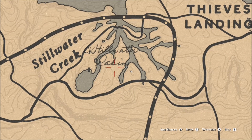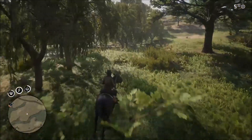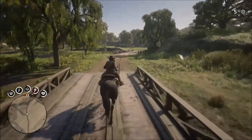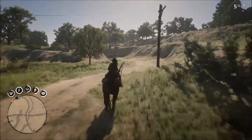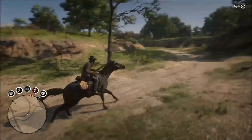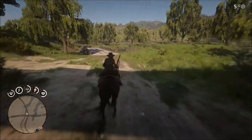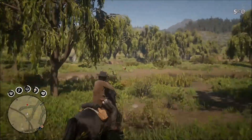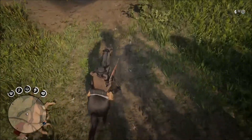This is the area where the panther can spawn. It has a low chance to spawn here — you're more likely to see wild turkey or deer. If the panther doesn't spawn, ride away and then come back to the same area.